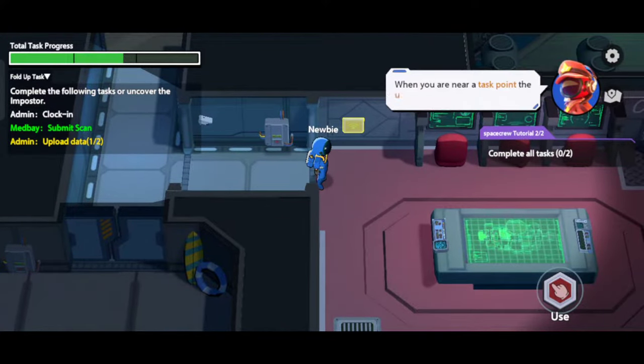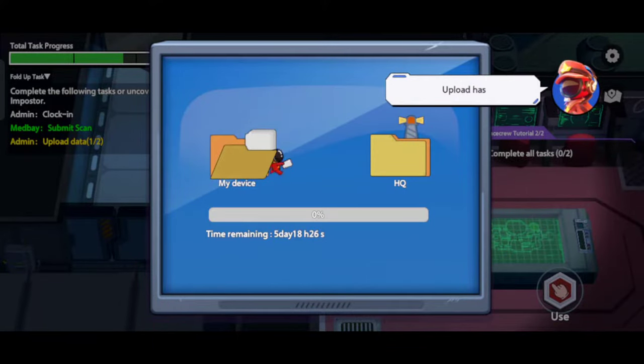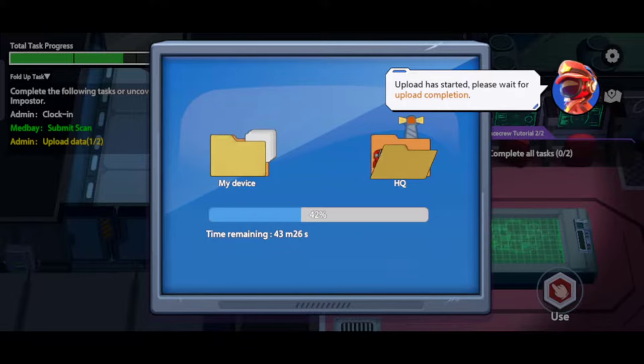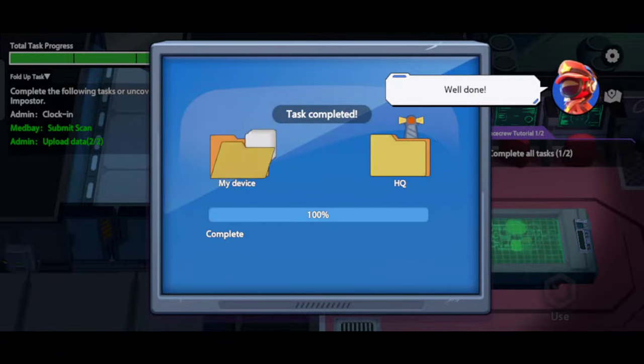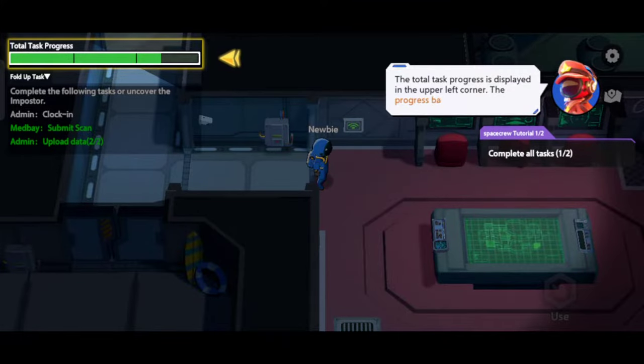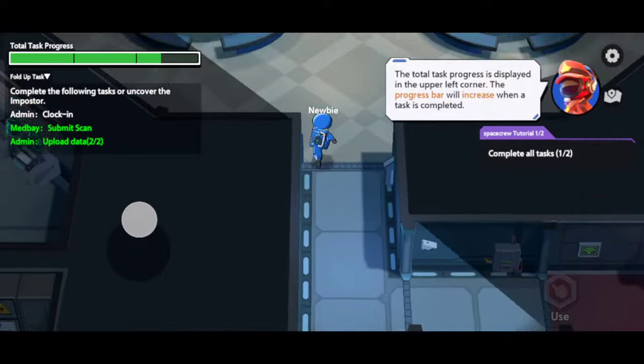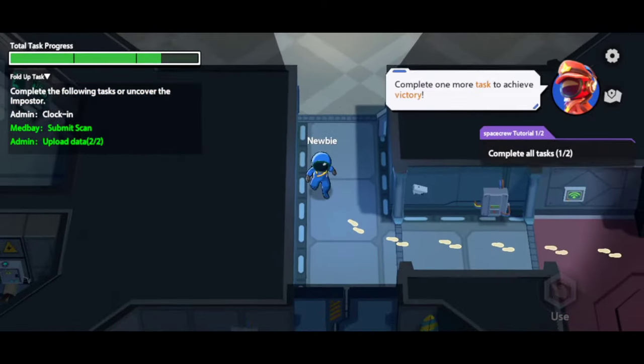When you're close to your task location, the use button will light up. Tap the use button. This task uploads data. Please wait for the upload to complete. The overall task progress is shown on the top left. The progress bar will progress as you complete tasks. You only need to complete one more task to win.